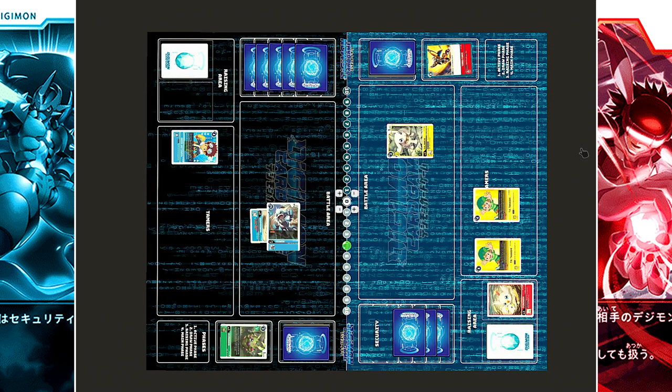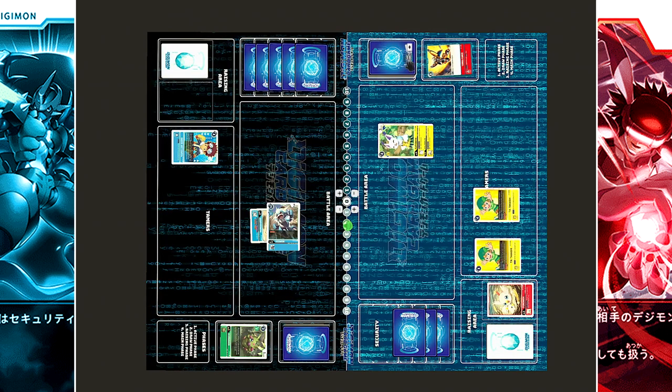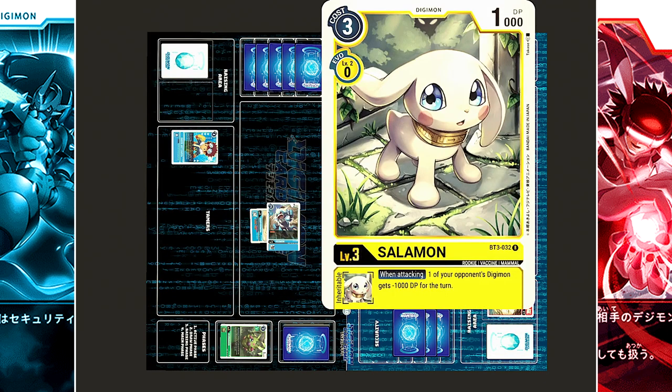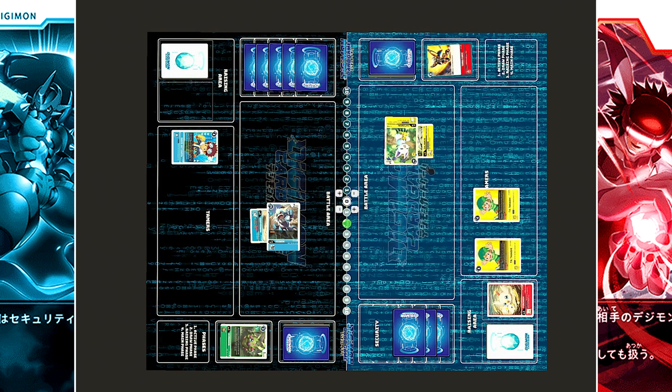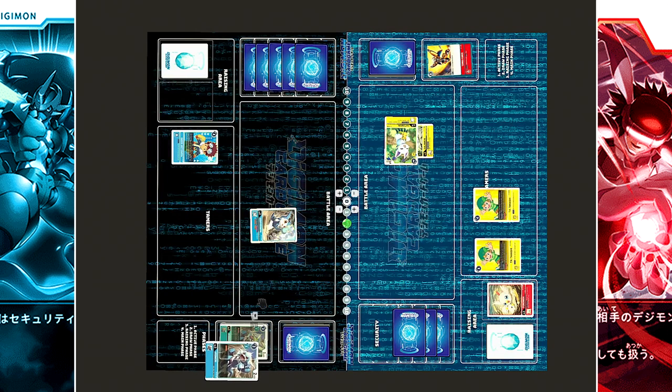Nothing can be done in raising; moving into main. Salomon evolves into Gatomon at two cost, one draw. Gatomon chooses to attack Vmon. Salomon's inheritable effect gives one of the opponent's Digimon minus 1,000 DP when attacking, though not too impactful here. Gatomon has 3,000 DP while Vmon only has 2,000, so Vmon is sent to the trash.